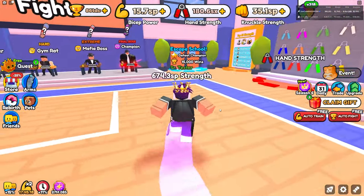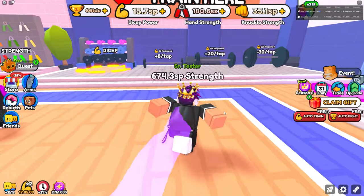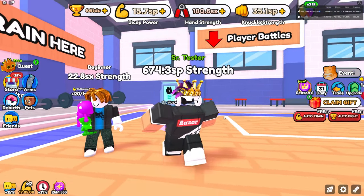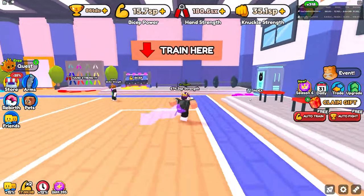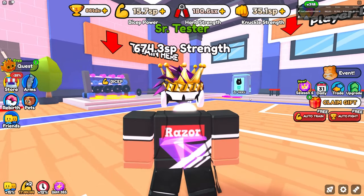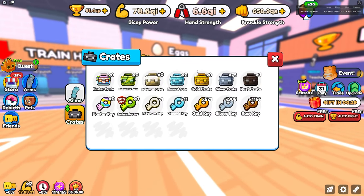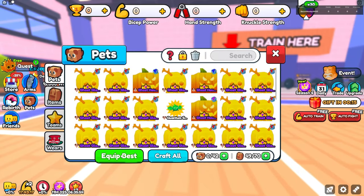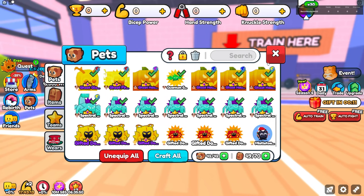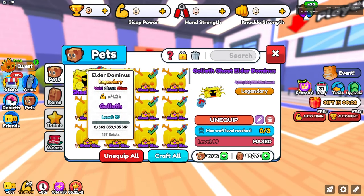I'll need to super rebirth instantly on the bacon account so I can see everything. I don't think I have any Winner Winner pets at all — maybe like four on the account. I also have less pet equip on that account. We're going to do the 15th super rebirth, equip all 42 pets including the Elder Dominus at 4.2 billion stats maxed out — currently 157 of those exist.